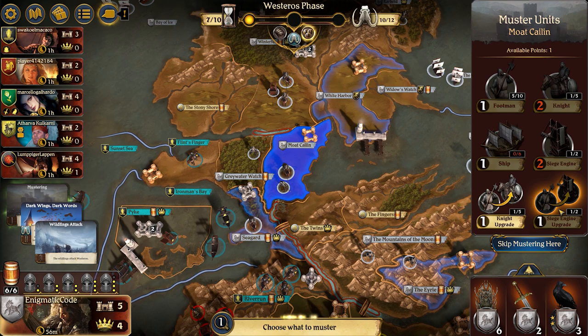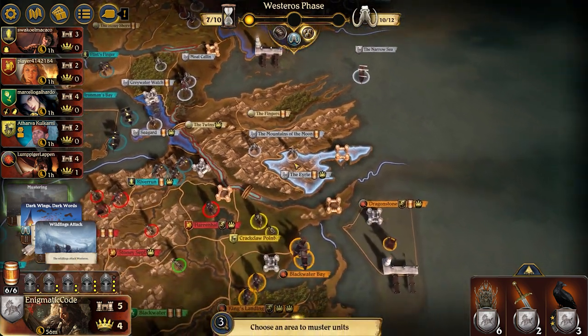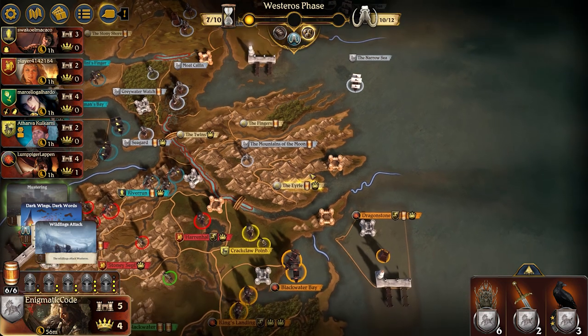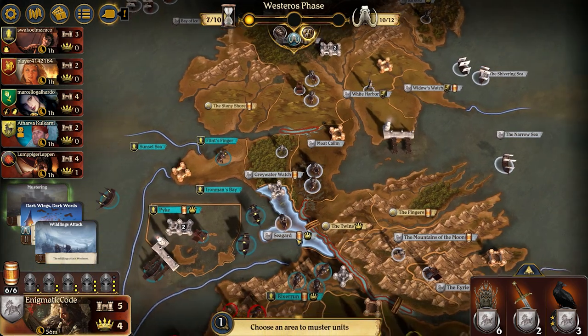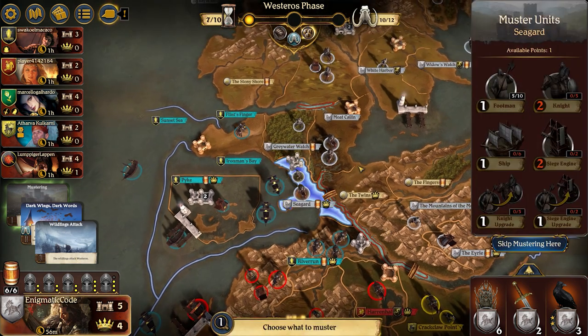So I can get a lot of ships in the Bay of Ice — I built two of them specifically here, knowing that Greyjoy doesn't have a lot of ships to counter that, which is just fantastic and really opens up Flint's Finger to me. I'm going to upgrade that footman into a knight in Moat Kaelin so I provide better support into Seaguard and Greywater Watch. For the Eyrie, I'm going to go ahead and upgrade that into a siege engine — it leaves it vulnerable to attack, but I don't see anywhere they can attack from. White Harbor, I'm just going to grab a footman there, and an additional footman in Seaguard.